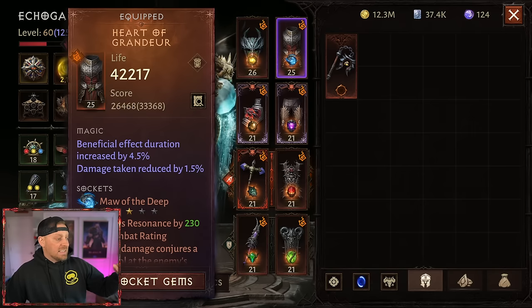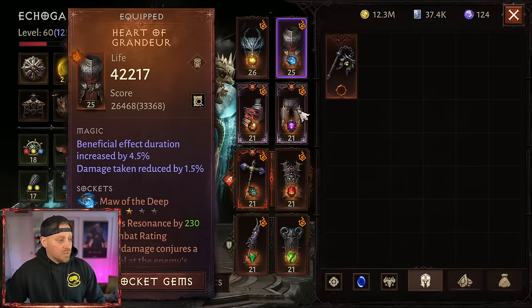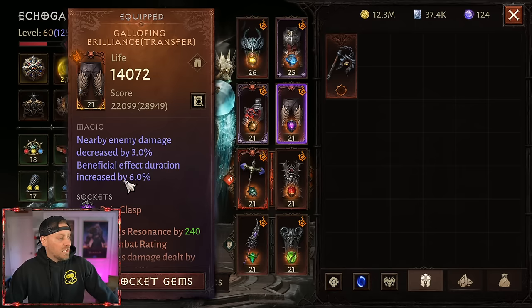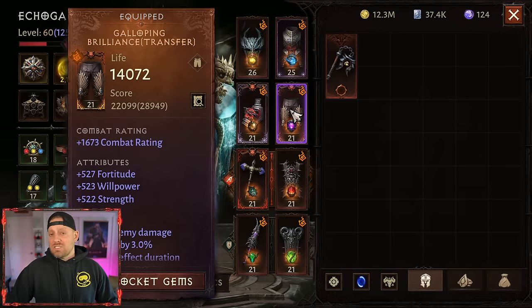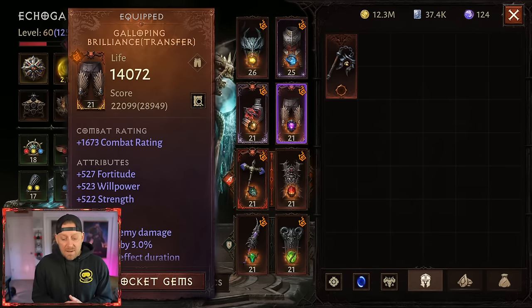This is a decent roll — you can get it up to 6% from what I have seen. The other piece where you can get this is your legs. Notice the magic properties of the legs: beneficial effect duration increased by 6%. So with those two combined, my chest piece and my leg piece, I'm getting an extra 10.5% more uptime for all of my skills.